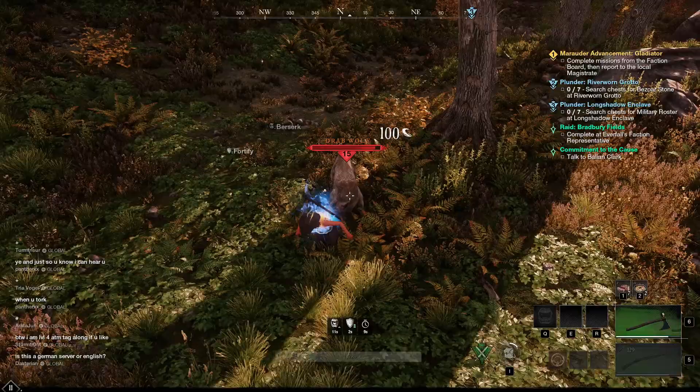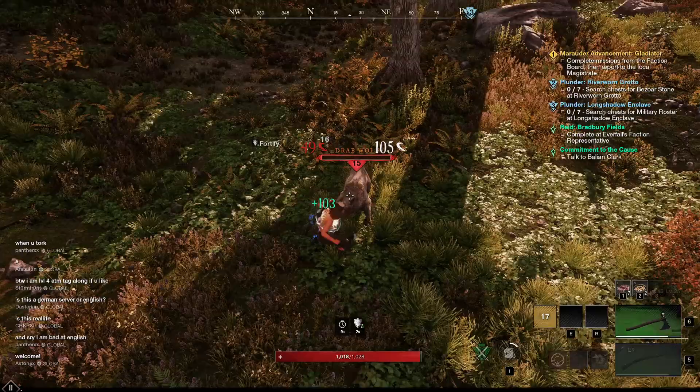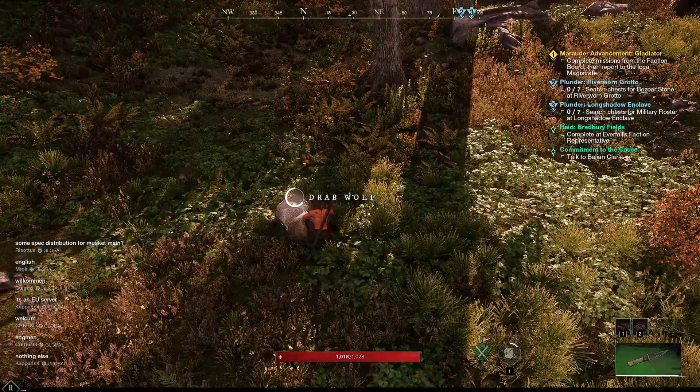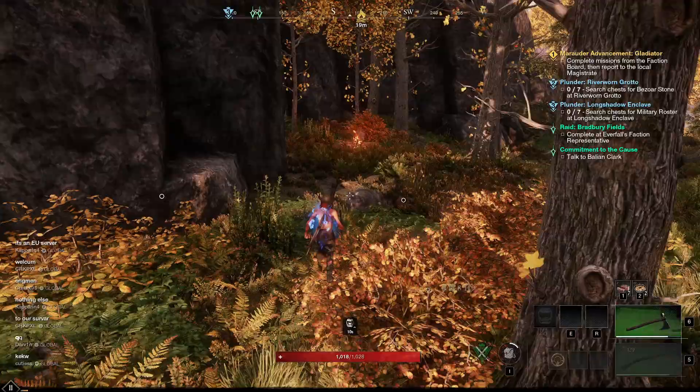We're going up against a level 15 wolf while we're level 10, but we should have no problem. You can see Berserk is active and it's healing for 103 HP every tick. We kill the wolf with no problem, nearly still on full HP even though we took all the hits and didn't bother blocking or dodging. This makes the Hatchet very friendly for new players, and you can also use Berserk just to move around a bit quicker.